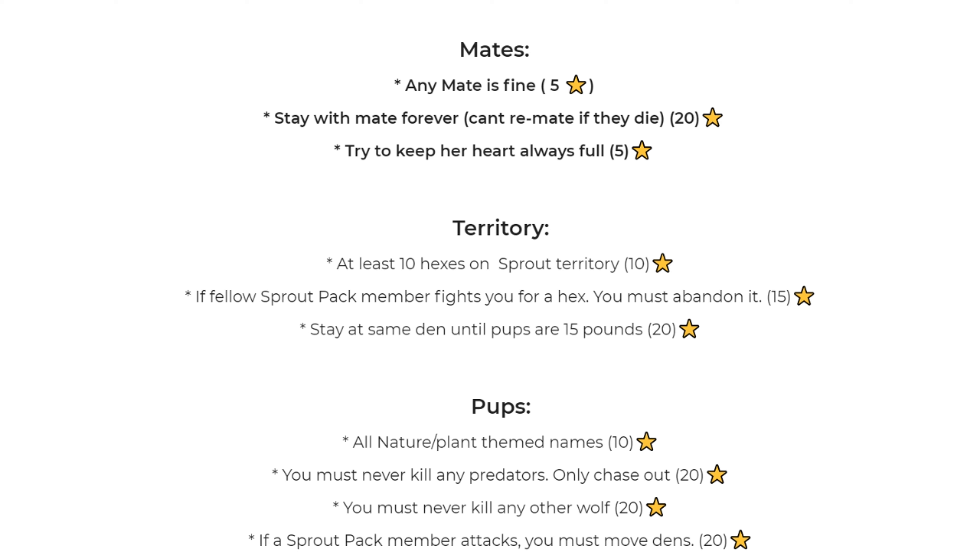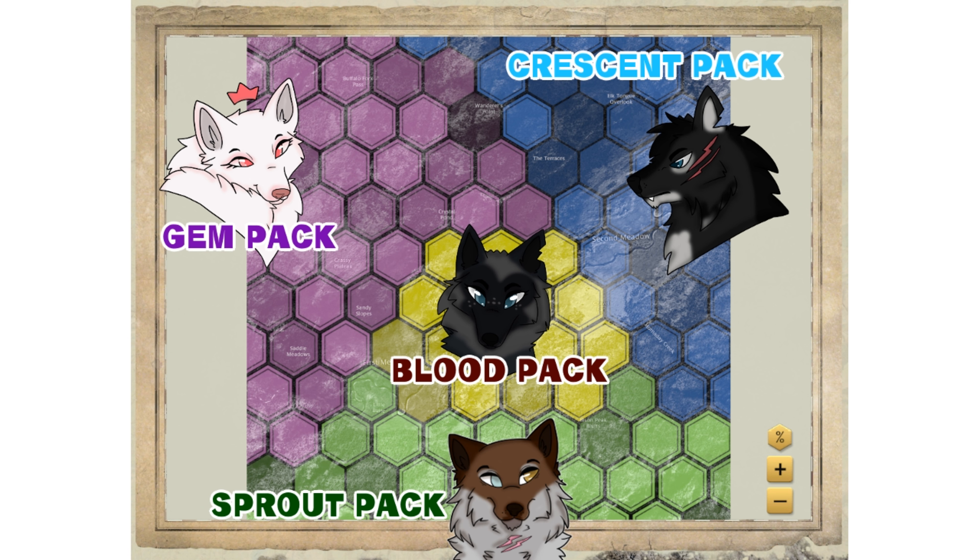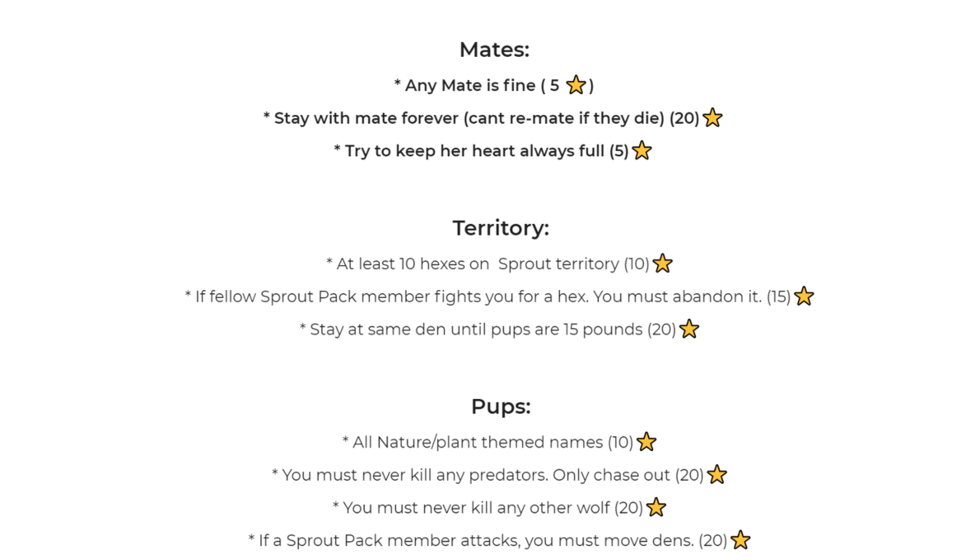Next is territory. At least 10 hexes have to be on the Sprout territory — I'll put a map up of the Sprout territory — and then the other five you can either stay in Sprout or go somewhere else. That gets you 10 stars. If a fellow pack member fights you for a hex, you must abandon it. If you're out trying to get territory and another Sprout Pack member comes and fights you, you have to leave that hex and can't try to reclaim it. Staying at the same den until the pups are 15 pounds earns you 20 stars.